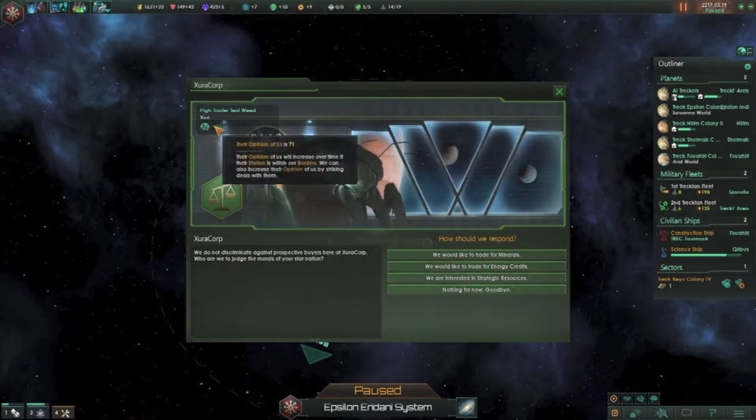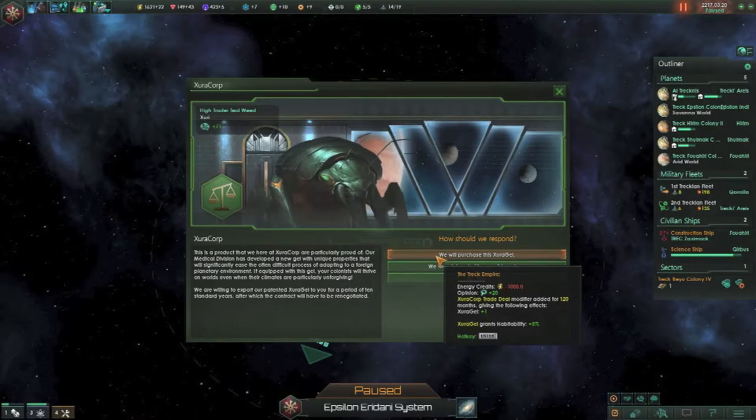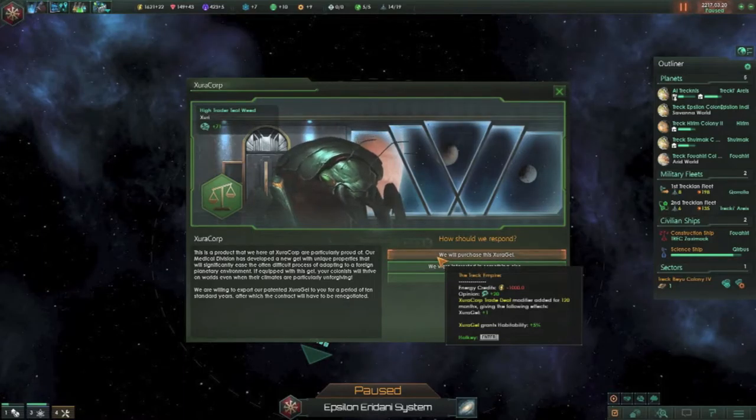Their opinion has, for whatever reason, gone up — not sure why. Xuragel — that's interesting. Xuragel Corp: trade deal modifier added for 120 months given the following effects. So Xuragel — it applies to all your worlds and it gives you plus 5% habitability. And since it's over 120 months, in the late game you could afford that whenever you need to.